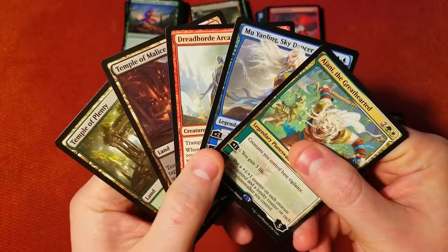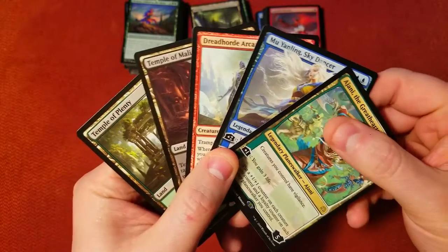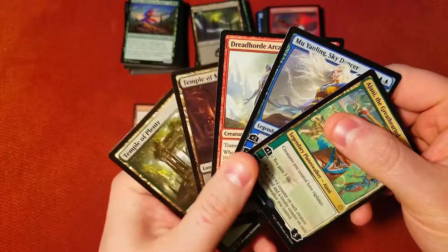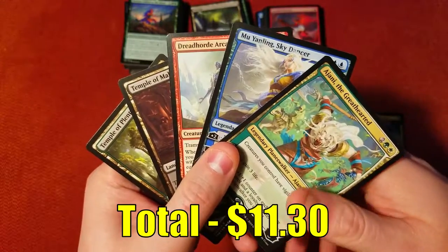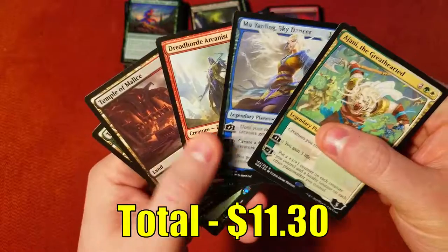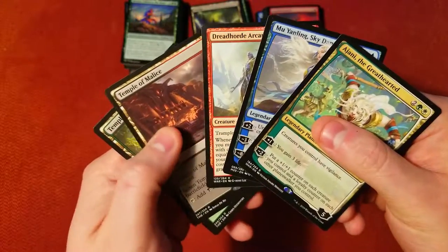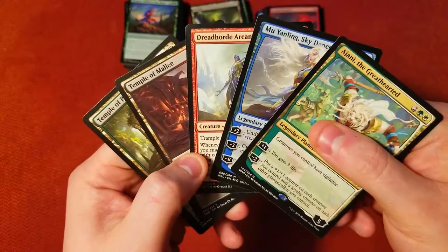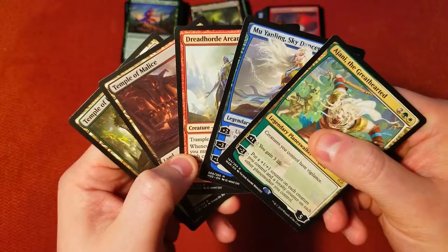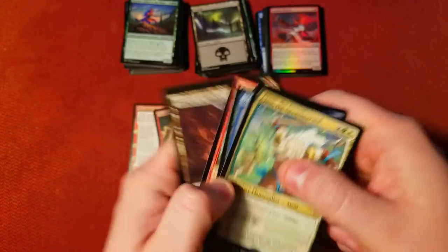Here are our pulls for the day — not too shabby! We got Ajani the Greathearted, Yanling Sky Dancer, and Dreadhorde Arcanist, plus a couple of scryland temples. Prices are up on screen for how we made out today. Hopefully it wasn't too bad and you guys enjoyed. More Booster Cracking coming next week, so make sure to subscribe — and we'll see you in the next video!